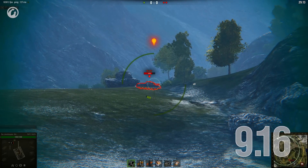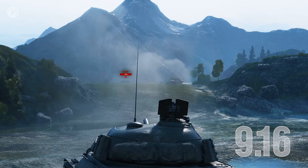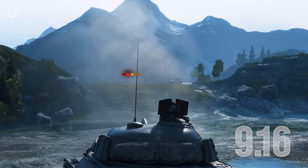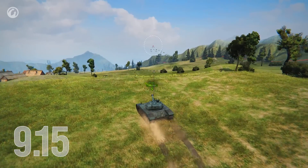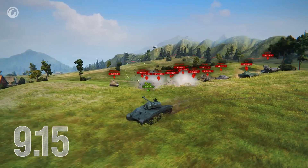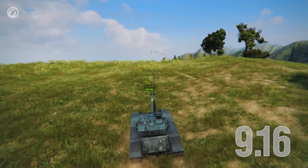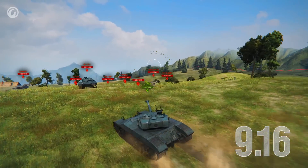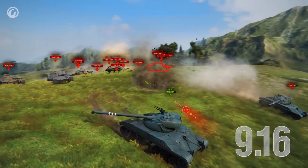Previously, fast vehicles could sometimes rush through an open area without taking any risk. Now such cases are rarely possible, as players have more time to make an accurate first shot. Developers have also tackled the problem of FPS reduction when several vehicles are detected simultaneously. Not only objects on the map, but also vehicle models are now preloaded along with the battle. This will help players respond to various in-game situations more promptly.